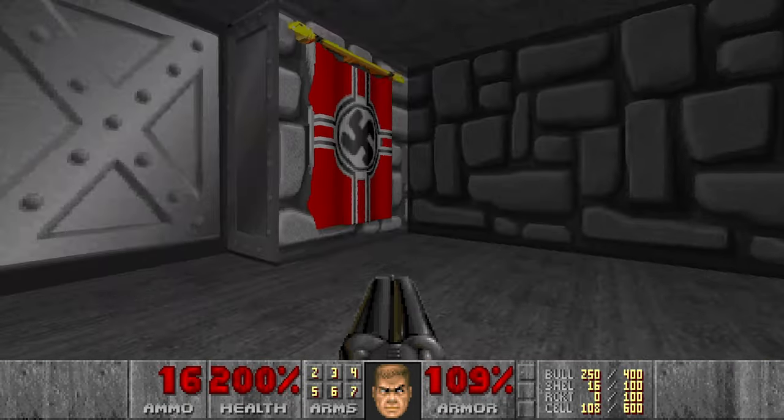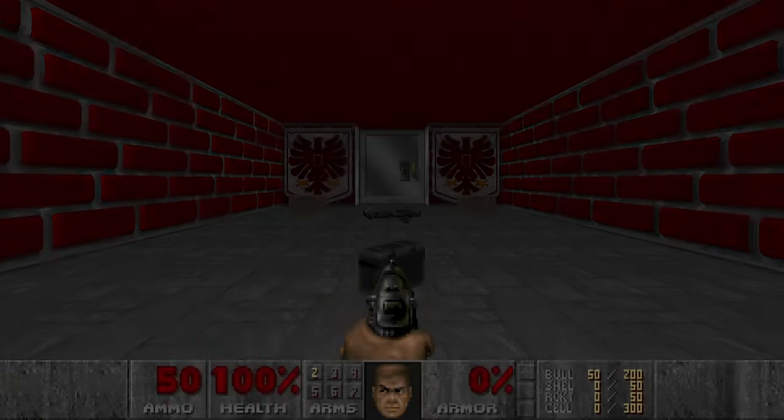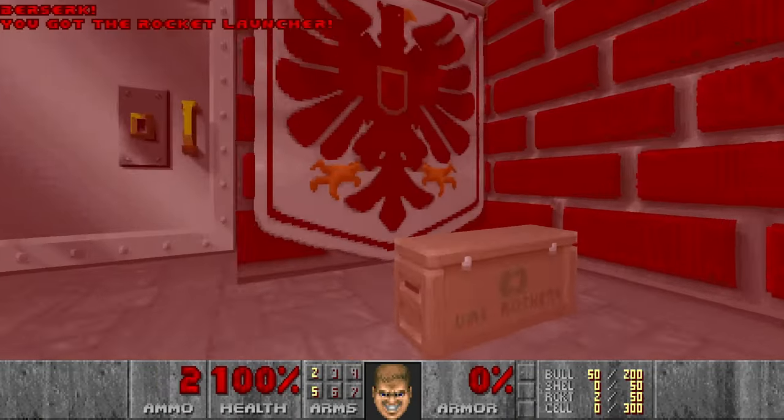Then we got all the kills and secrets. Let's exit. Super secret level of Doom 2. Let's go.